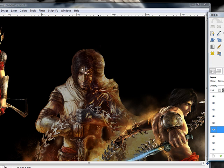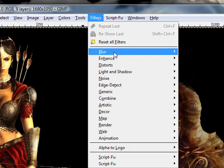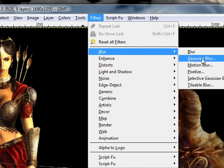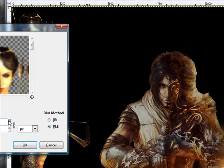I'm going to duplicate the layer, and then I'm going to select the lower layer of her picture. I'm going to go to Filter, Blur, Gaussian Blur, and then I'm going to jack it up to like probably 50.